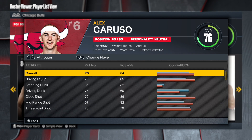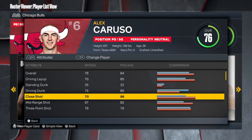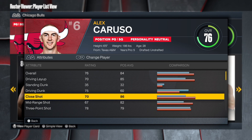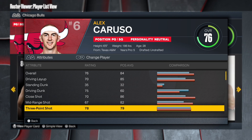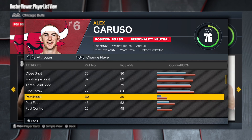This is for all the point guards. I'm gonna be doing an Alex Caruso build. I didn't even know he was a point guard or shooting guard, but they say he's a point guard — 76 overall. The attributes are pretty decent: 70 layup is gonna be great, driving dunk is gonna be good, close shot is good enough to finish around the rim consistently, and the three-point shot is at 78 which is solid.